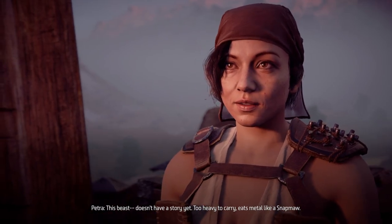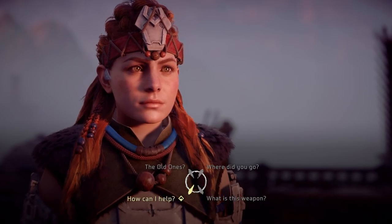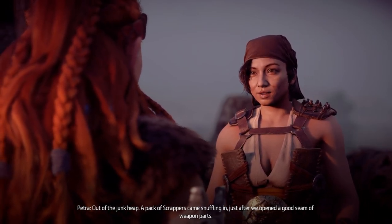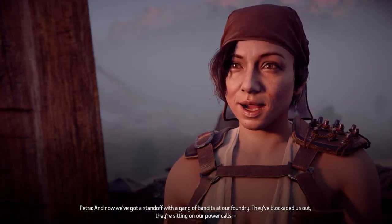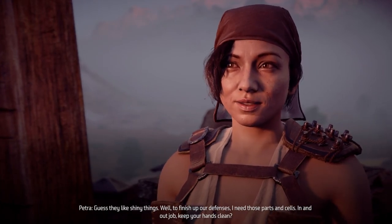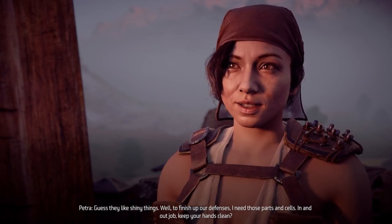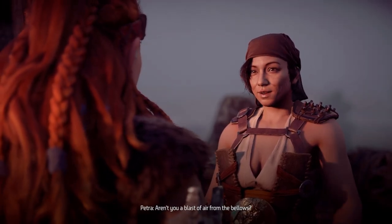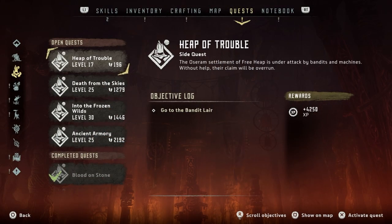Petra: 'This beast doesn't have a story yet — too heavy to carry, eats metal like a Snapmaw.' Aloy: 'How can I help? You said you're being pushed out of your territory.' Petra: 'A pack of scrappers came snuffling in just after we opened a good seam of weapon parts, and now we've got a standoff with a gang of bandits at our foundry — they blockaded us out, sitting on our power cells. To finish up our defenses I need those parts and cells in.' Aloy: 'I'm not afraid of getting my hands dirty.' So we've opened the side quest: Heap of Trouble.